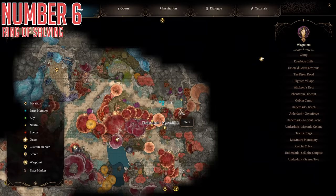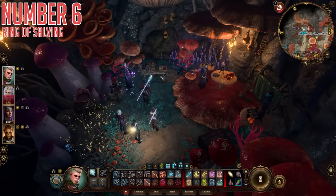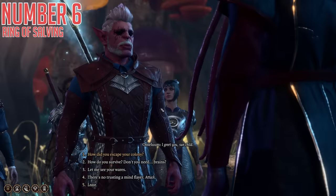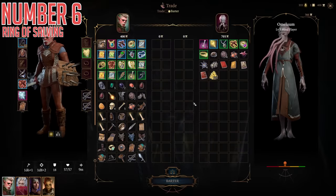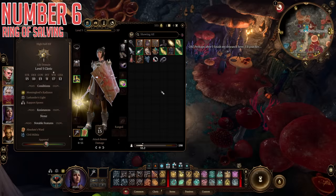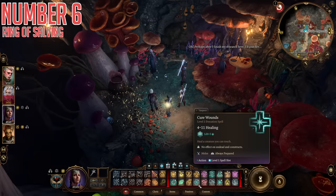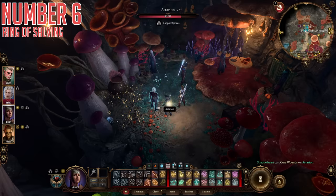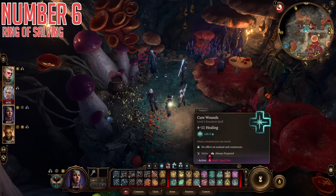Number six, the Ring of Salving. Sticking to the Myconid Colony area, if you go to the vendor area in the back corner you'll find Omilum. He sells a number of interesting items, but the most valuable in my opinion is the Ring of Salving. It has a very low sell price, which makes it a steal considering the effect: anytime you heal a creature while wearing it, that healing is granted a bonus with no RNG attached. Every party should have a healer, and a healer wearing this will simply be more effective. It's a straight-up power increase.